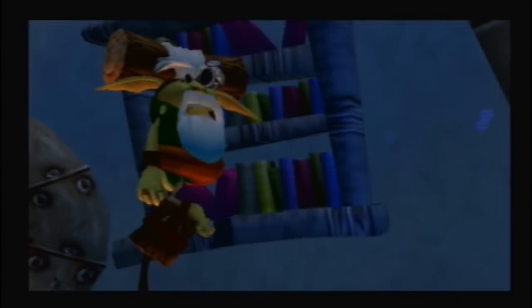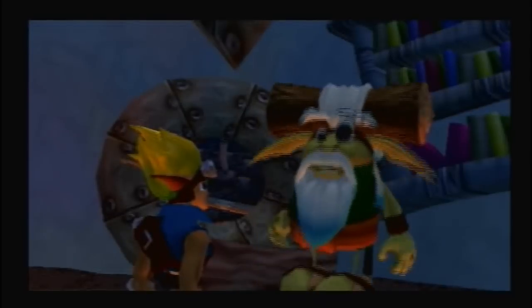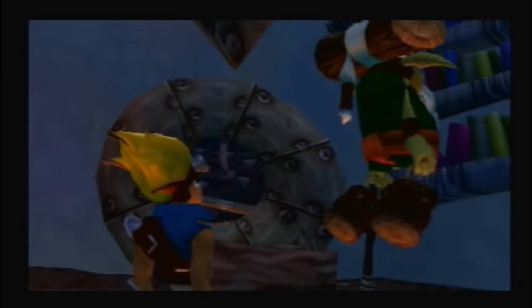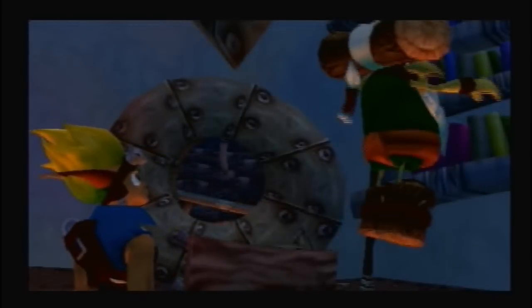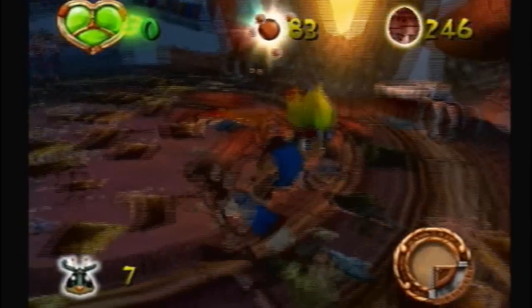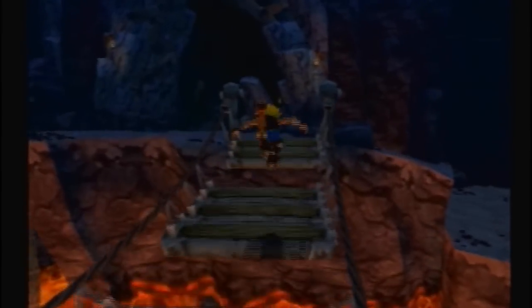I'm glad you two are here. There's lurker movement in the mountains. Apparently they've discovered and are now trying to remove some dark eco stores frozen in the glaciers. While you're up there poking around for power cells, stop those lurkers and keep a little more dark eco out of Gaul's hands. Wow — they're going to get more dark eco. Great. So we gotta go up there and stop them.